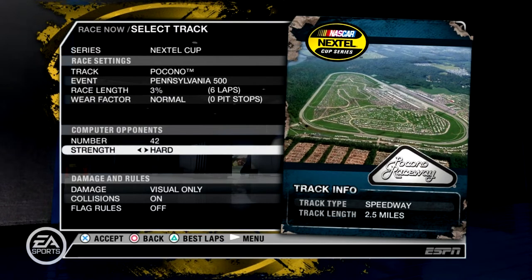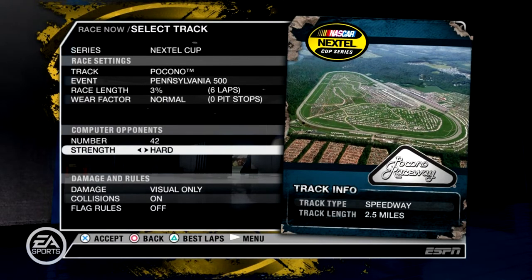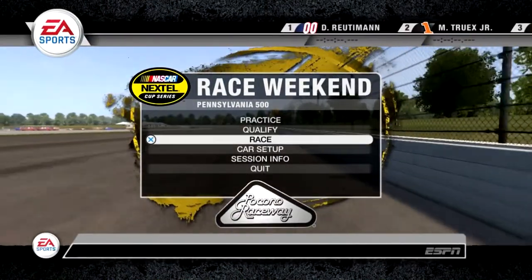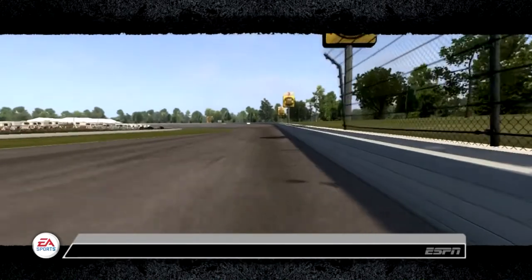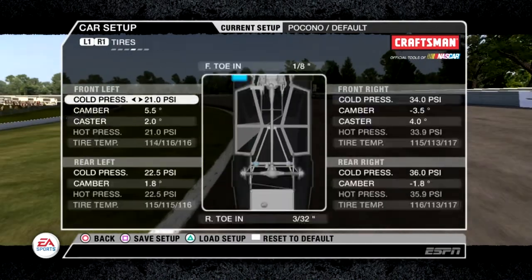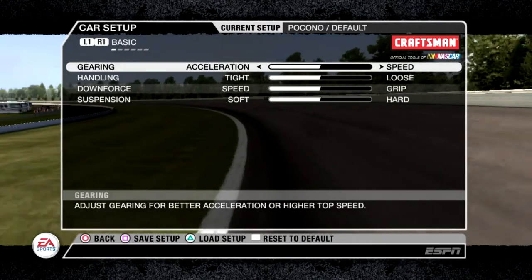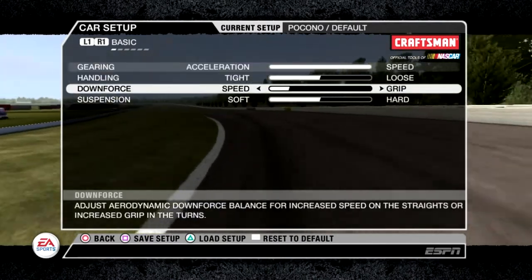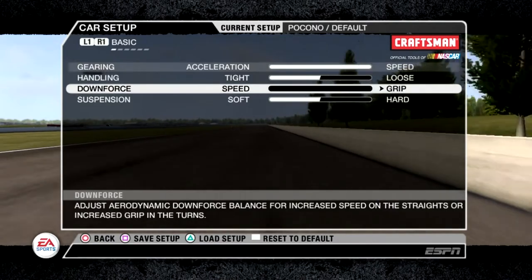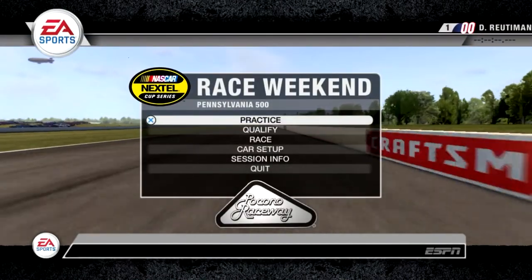All these other settings really don't matter because I honestly just go into practice and do it that way. You could definitely do it in the race if you wanted to, but I usually don't bother — it just takes too much time. So let's get loaded up. I'm going to keep it fairly simple. You can go to the basic settings and just crank the speed all the way up when it comes to gearing and downforce — instead of fast acceleration, we just want top speed, and instead of having any downforce, we just want top speed again. Now we can hit continue and just do practice.